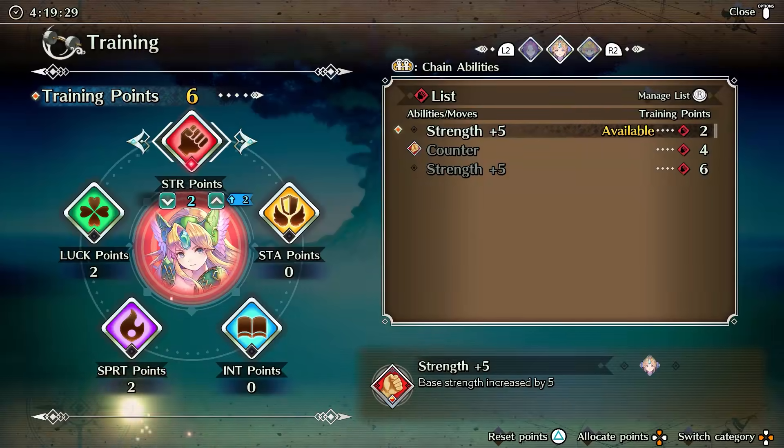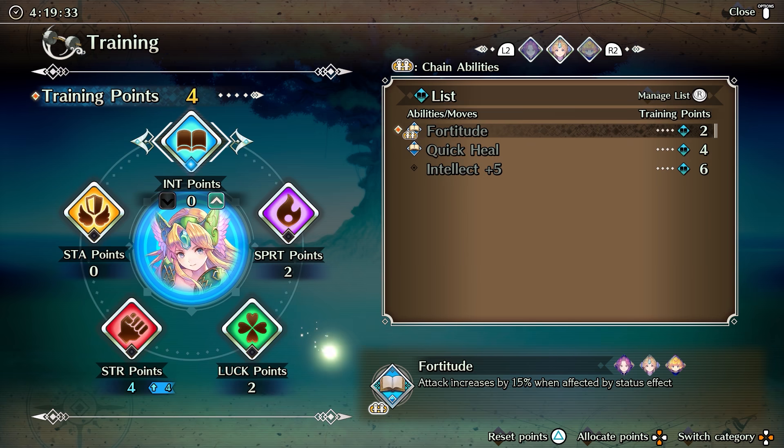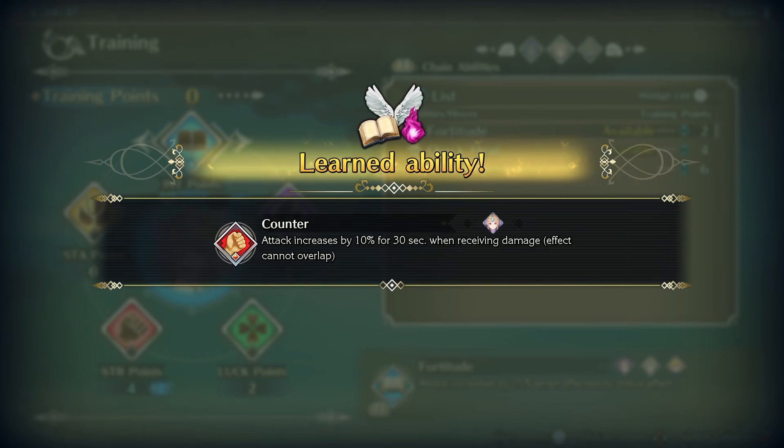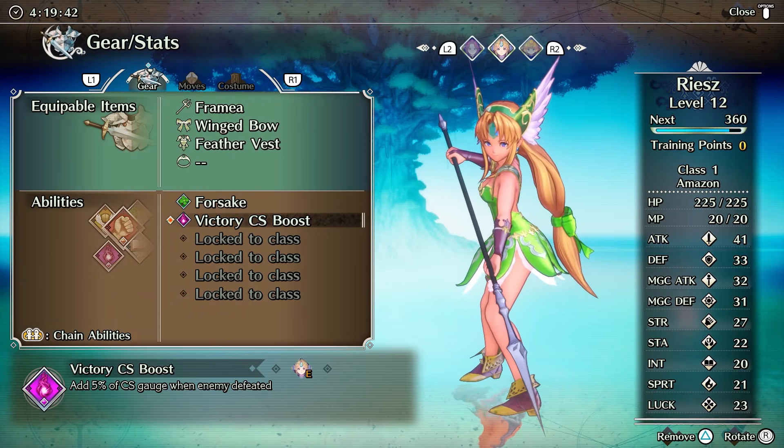Each time you level up, you're awarded training points. These points can be applied to characters to unlock passive abilities and new skills. Other abilities are added throughout the story that can be accessed in battle using the shoulder buttons. Everything is kept simple without the need for tons of menus to get lost in.